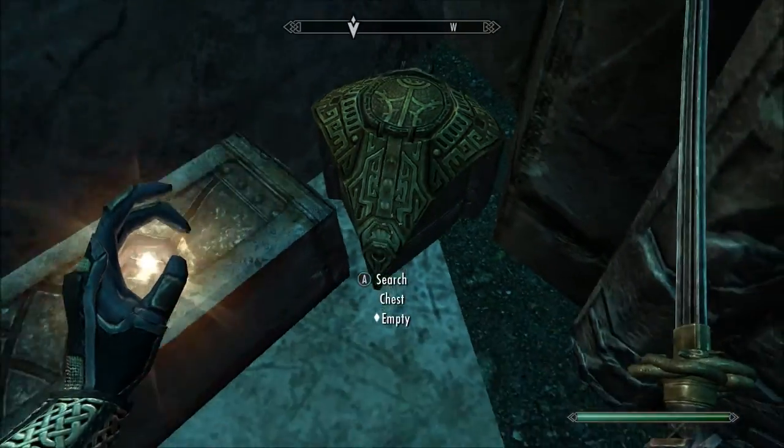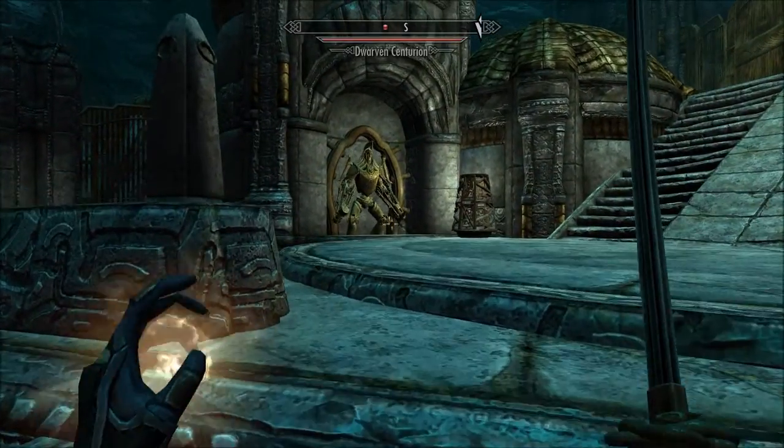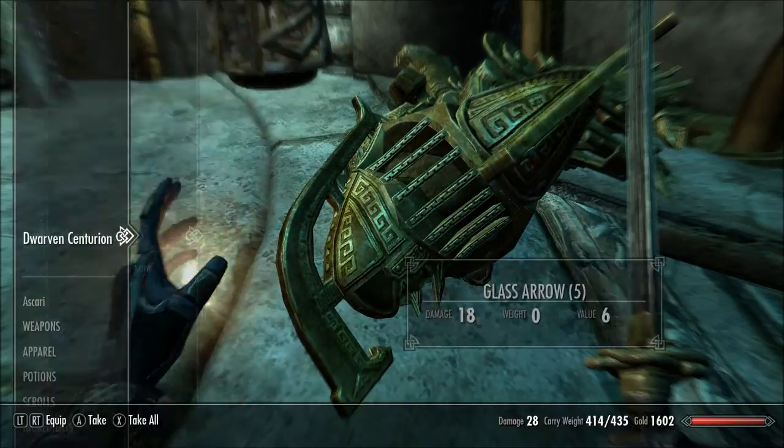Here it is - two gold. Yeah, that's the best chest ever. We have a Dwemer Centurion up ahead, so I'm going to save just in case. And there's one over here but it's dead.